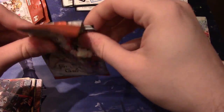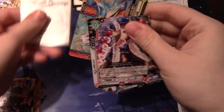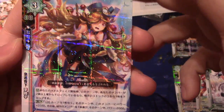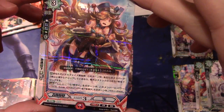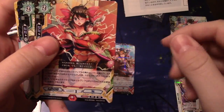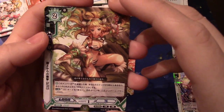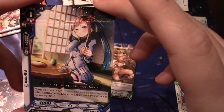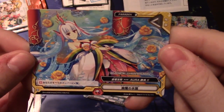Three more packs to go and then we'll be wrapping this one up. Hopefully there's one super rare left in the pack. Here's a foil uncommon. I technically keep calling them foils — my apologies — they're not really foils. Foils are super rares and SPs. But they're shiny, so it's going to be hard for me not to call them that. And then the rare. And just a common paradox.